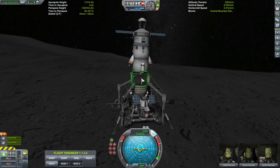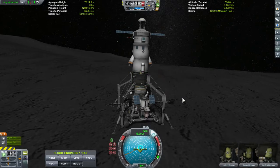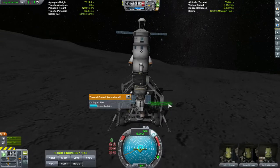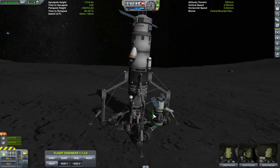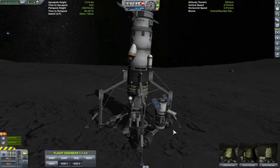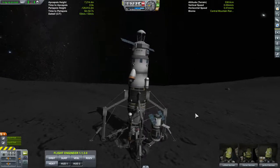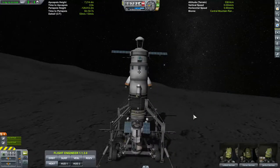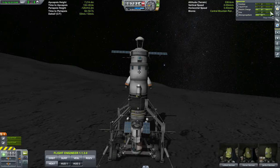I don't fill it all the way up — I'll probably have it about halfway up. I've got four radiators here trying to cool everything off, one on each side. I don't have a whole lot of solar panels, which is my mistake. We are out at Duna and Ike, which is a little further from the Sun, so we're not getting a hundred percent power flow.